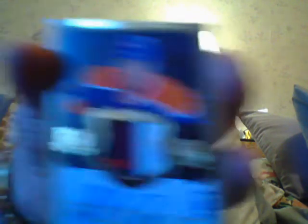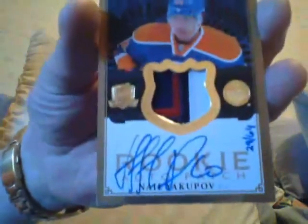Next is Nail Yakupov — he's one of the best guys. It's a Nail Yakupov rookie, the gold version patch. That's a nice patch. It's number 264, so that's one of the top rookies. I like that one.